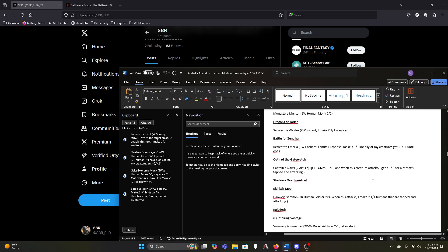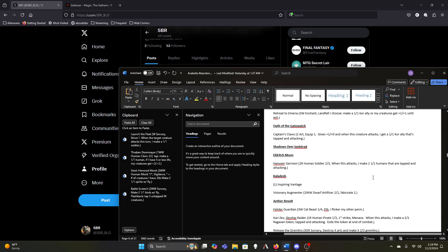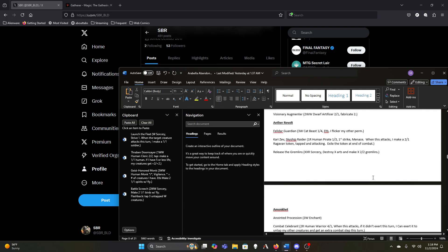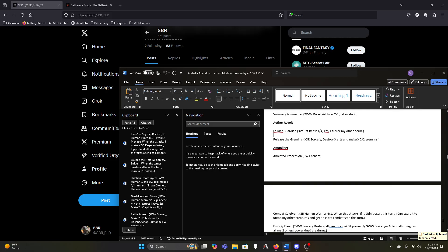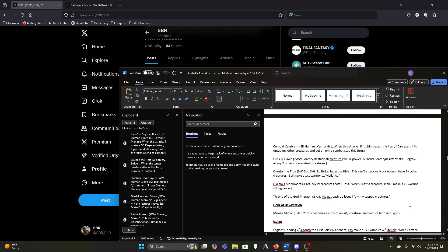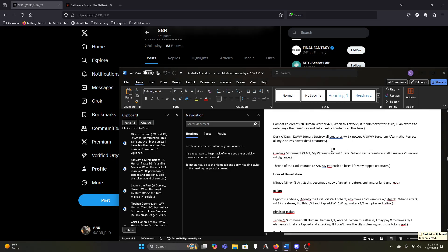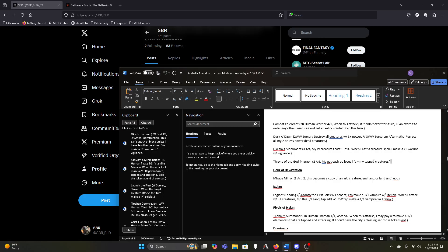Mentor is fine for now. Secure the Wastes definitely stays. Retreat to Emeria is fine but I can see cutting it. Captain's Claws, Hanweir Garrison. Augmenter is fine. Guardian of Cloverdell can probably go — she got added to the list very early but she's kind of underwhelming. Release the Gremlins is fine. Celebrant, Dust to Dawn. Oketra's only okay — she's indestructible, so she survives a lot of things our other cards don't, but she's only okay for making one-ones. Throne of the God-Pharaoh is just underwhelming in this deck.